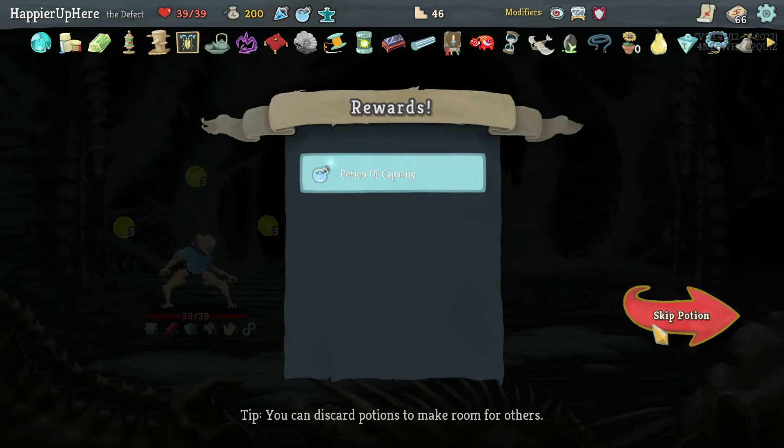Another Duplication Potion — no, I'll stick with my current potions. Resting isn't a bad idea — gain a card. Ball Lightning, Steam Barrier, or Barrage — got a collector bonus on Ball Lightning! Awesome.